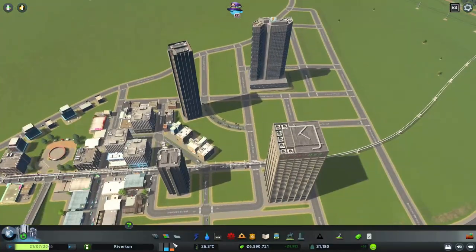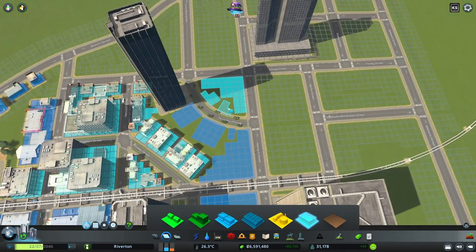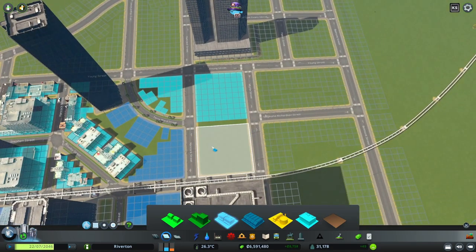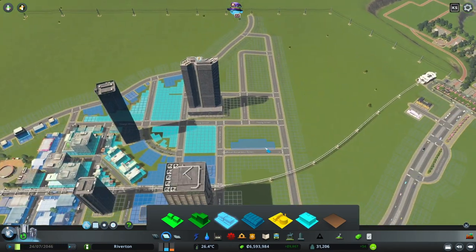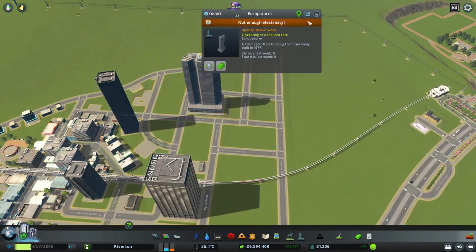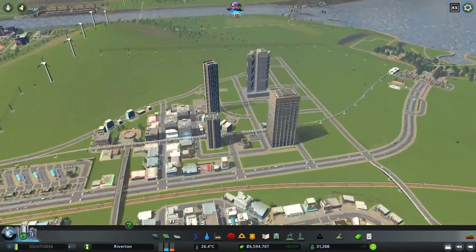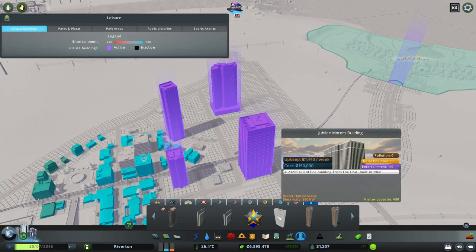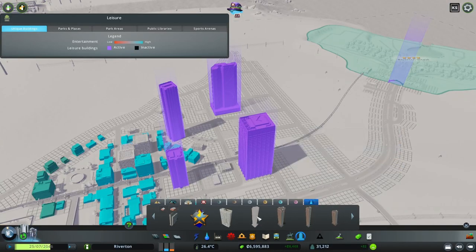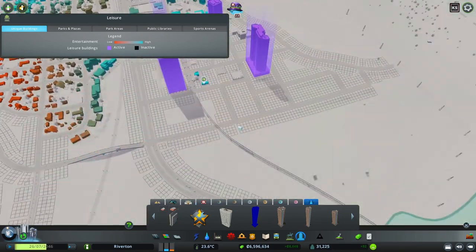Let's also add some shops in between, and maybe some offices too since we do have demand for office and commercial. We'll let that fill in. There's a complaint about power but it'll spread eventually. These are amazing buildings but very costly — 150,000 for that one, 50,000 for this one. This one is pretty cool though, maybe one more.